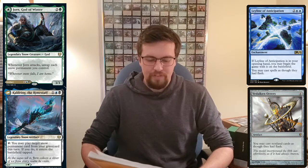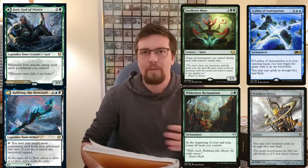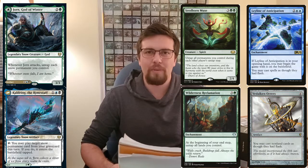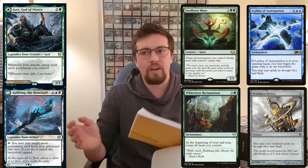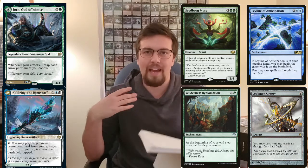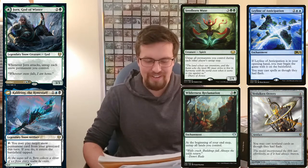You can also throw in stuff like Seedborn Muse and Wilderness Reclamation just to have additional untap abilities. Say you have Wilderness Reclamation in play — you untap, cast things, go to combat, untap, cast things, end of turn untap, cast things in your opponents' turns. Seems really, really good.